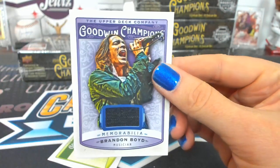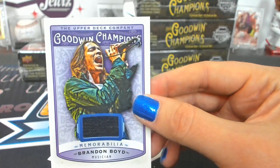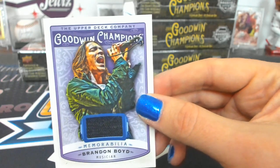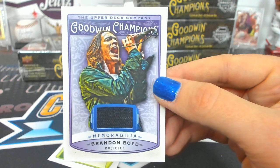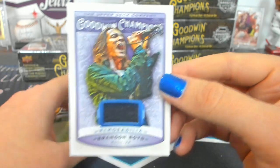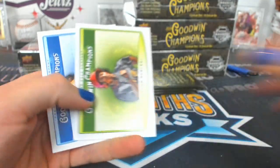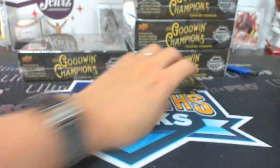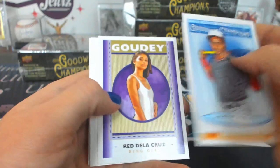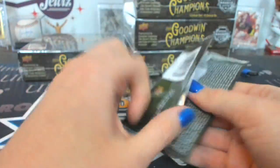Brandon Boyd, Memorabilia. Crystal Dunn is Tier 1, common. Brandon Boyd is a Tier F, same as the other two. Brandon Boyd memorabilia. Still occurs Gowdy.